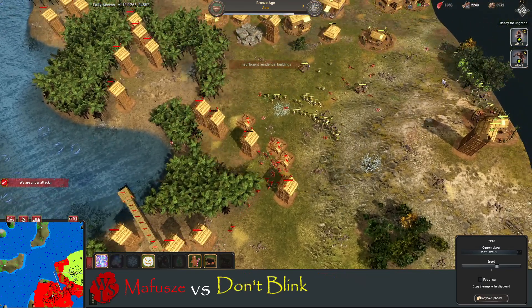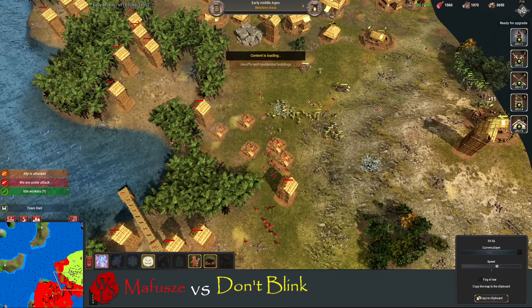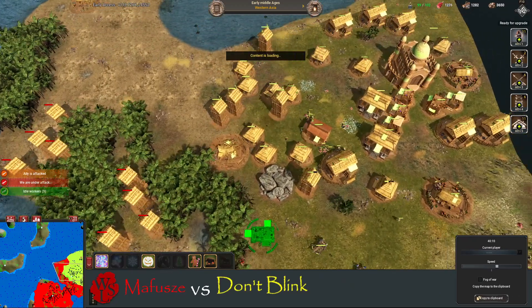Two ballistas — they're going to start taking all this down, no problem. The heavy archers are coming in. Has he got the population? Yes he has. He's got plenty of wood — he needs to just keep building.